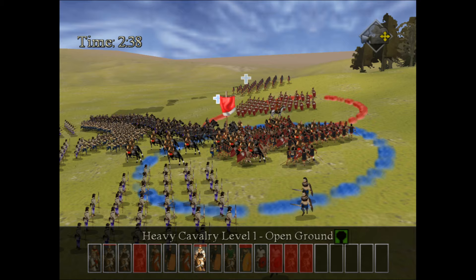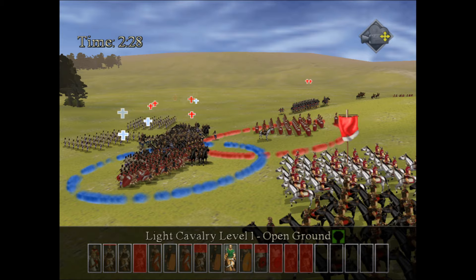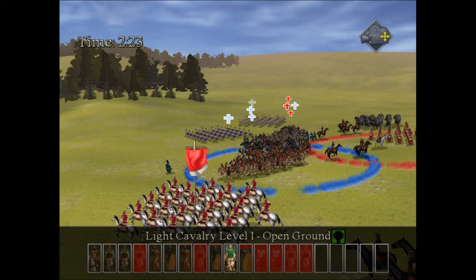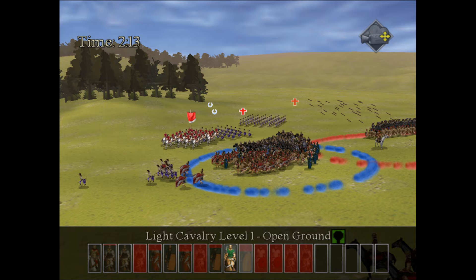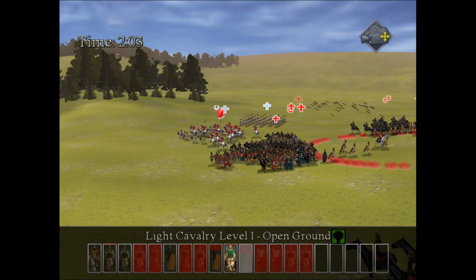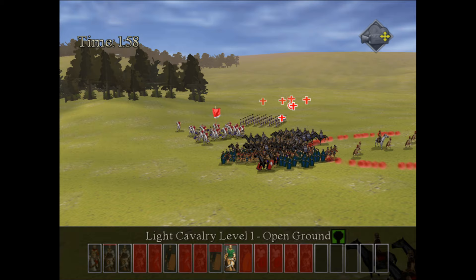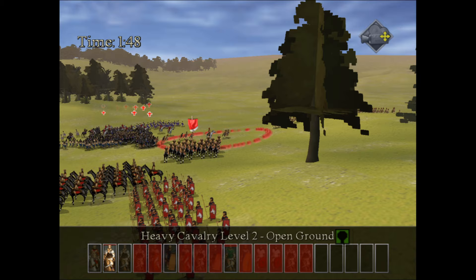Once a unit has demolished the enemy, it spreads out and stands around doing nothing — you have to take control and throw it back into the battle. If they haven't taken a scratch, it's better to leave them since scratches prevent bonus upgrade points. Sending in the heavy cavalry, from this vantage point I can control them and run them into the skirmishers throwing arrows and javelins. Running them in a circle causes the skirmishers to panic and flee, then we move on to the next group.